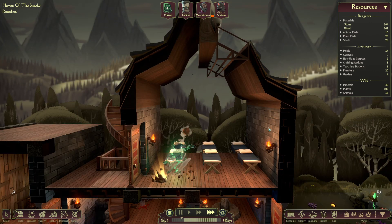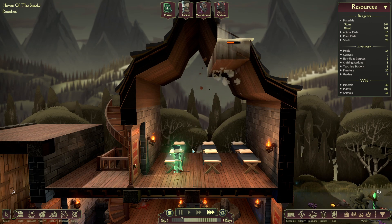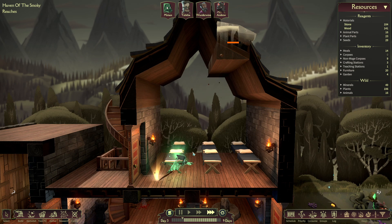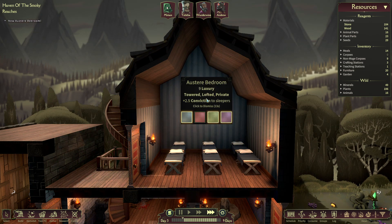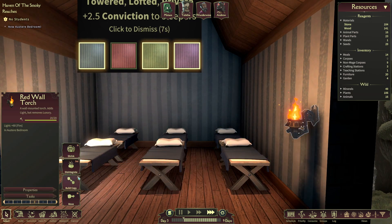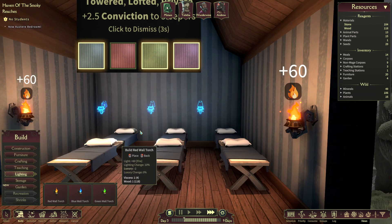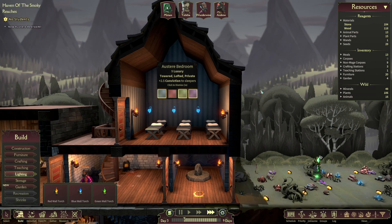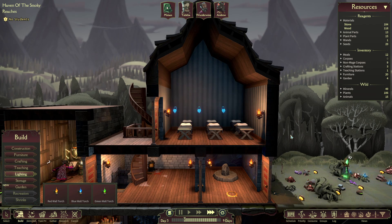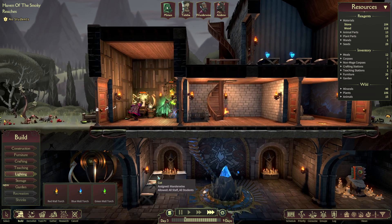We're almost done this room. As soon as we're done, it should be a full-blown dormitory. It's nine luxury — plus two and a half conviction to sleepers, so that's going to be great. We're definitely going to need some more lighting because it's such a big room. And I guess I can just start summoning — we're still working on the wands, we just finished the research.